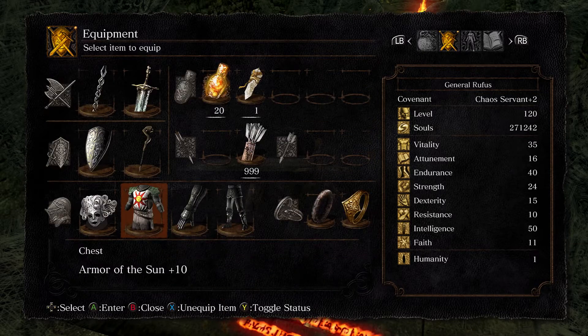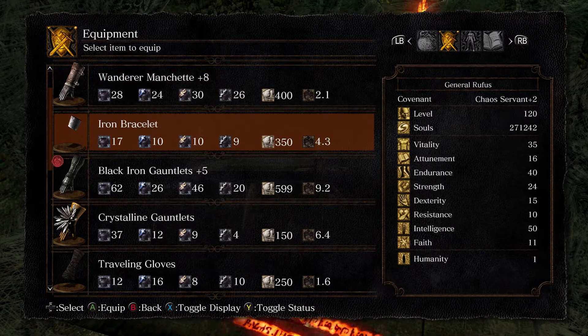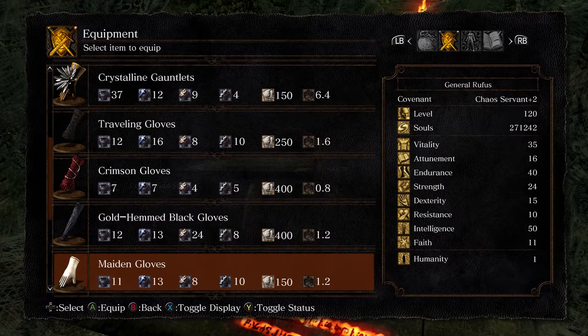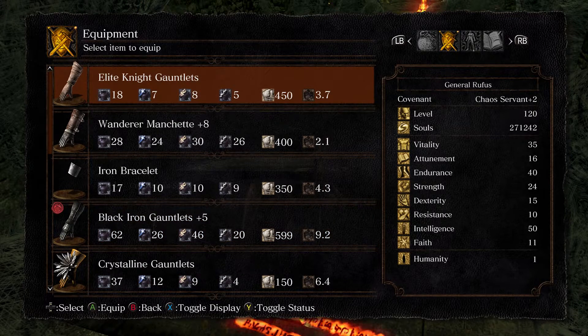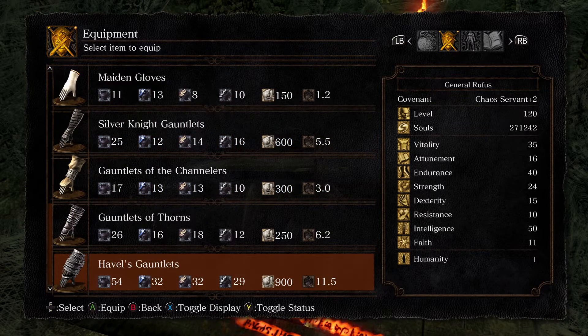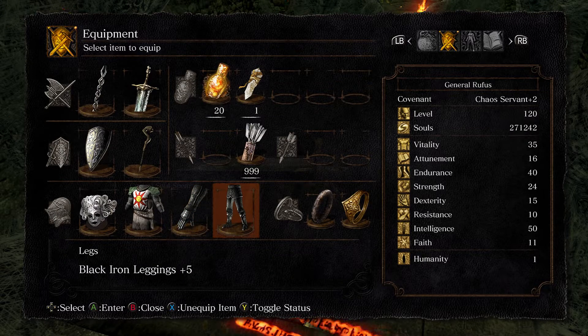Let's back out and look at the gauntlets. Iron Bracelet is 17, 10, 10 — just like the helmet — at 4.3. The Gauntlet of Thorns is 26, 16, 18, 12 at 6.2. That's a bit heavier, but again you get the roll damage and better protection. To me, that's a no-brainer — much better.